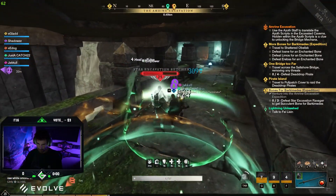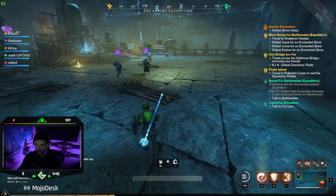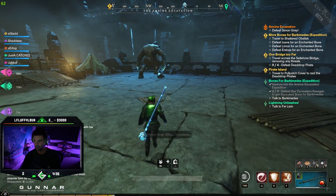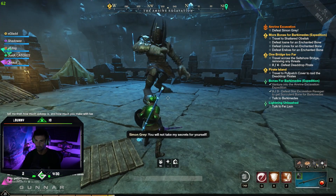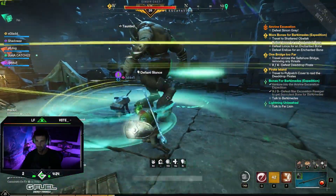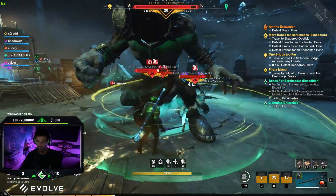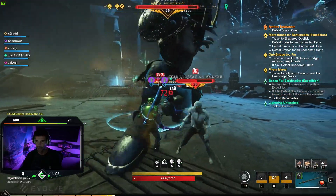Alright, popping all my buffs — stamina potion, weapon increase buff, everything. There are some other players here too. I'll pop stamina, pop weapon increase, and get aggro on the boss. Let's see if I can keep my stamina up — oh, he stuns me with that AoE attack.